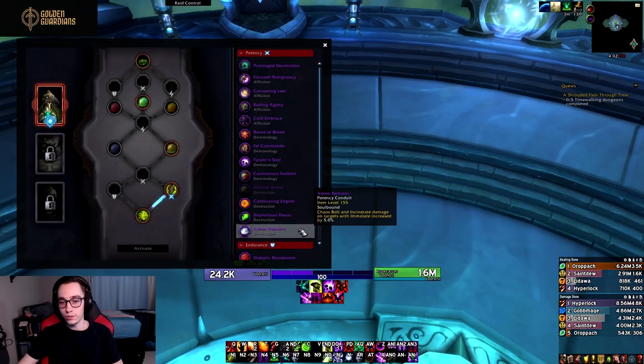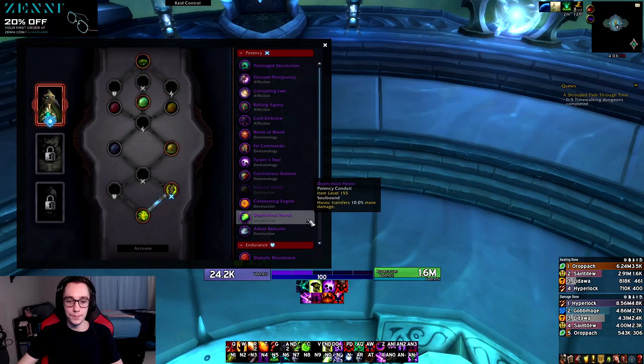For conduits, Destruction has some pretty strong ones. First, Ashen Remains: Chaos Bolt and Incinerate damage on targets with Immolate increased by 5%. This is particularly strong on single target where you keep Immolate up 100% of the time, so your big spenders and your builder just deal more damage — not too interesting but pretty strong. Then Duplicitous Havoc: Havoc transfers 10% more damage, which especially when paired with the Havoc legendary could be quite powerful.